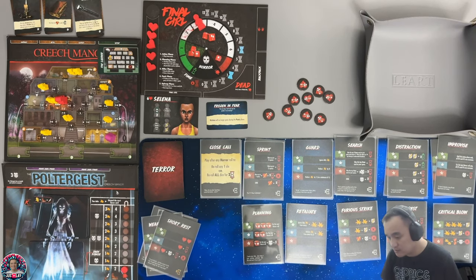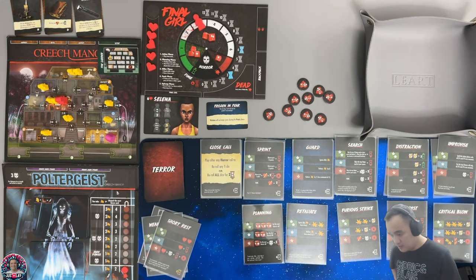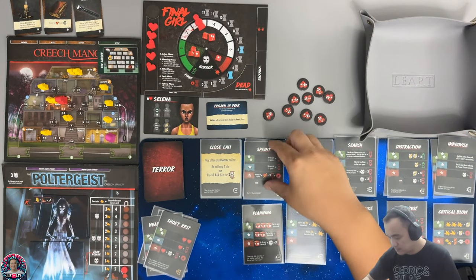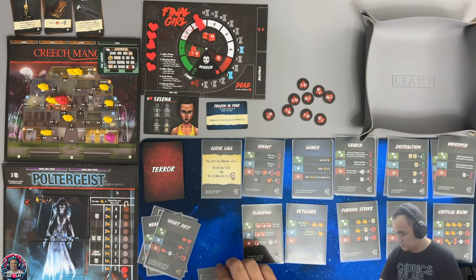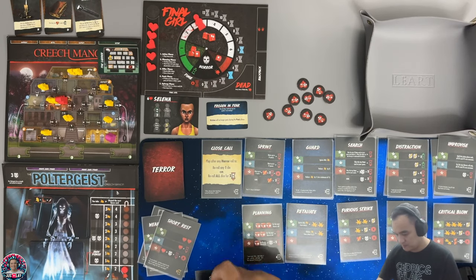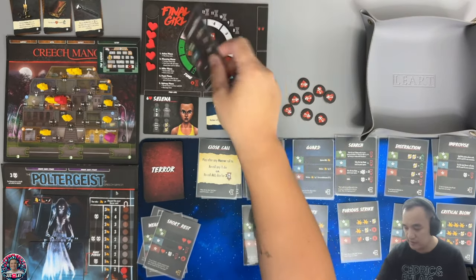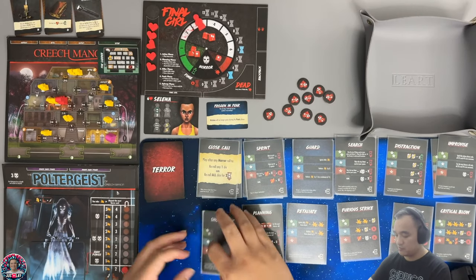We only have three time so we can pitch one card back for one cost. We need to be able to move and search. Let's get a sprint and maybe a close call. I'm thinking one distraction just to keep the horror level down. Anything spent just goes back to the discard and can be bought next turn.